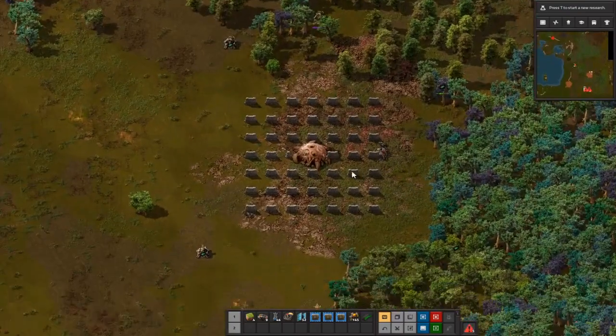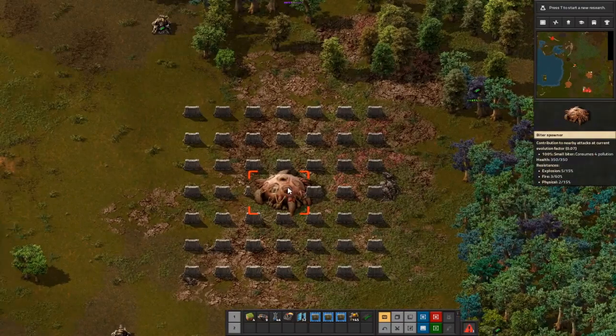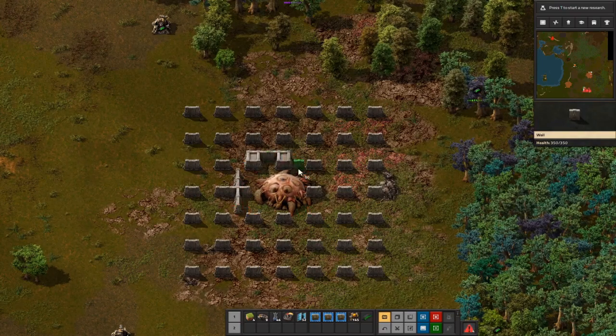Firstly, there are two types of spawners on the map. One of them is 5x5, as illustrated by the walls around it. And the other one is 5x4.